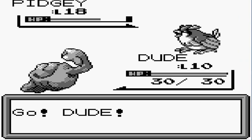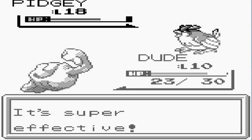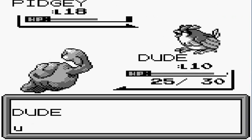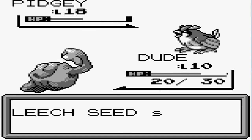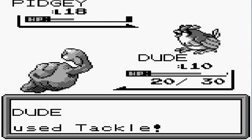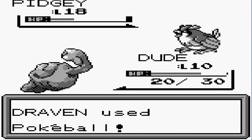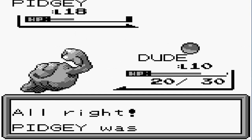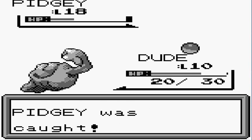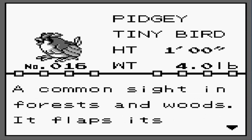Let's go with Dude — Tackle Attack, Gust Attack. Damn, super effective! But guess what, you're Seeded. Here comes another Gust attack — not super effective. Let's go with a Tackle Attack again. Okay, we got two chances to capture this Pidgey. We got ourselves a very strong Pokemon — it's a Pidgey!